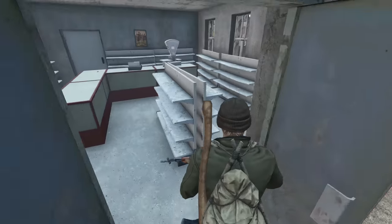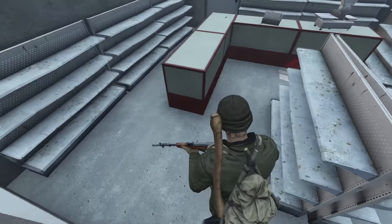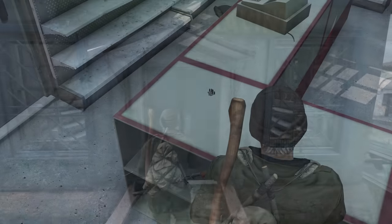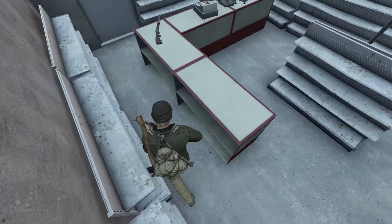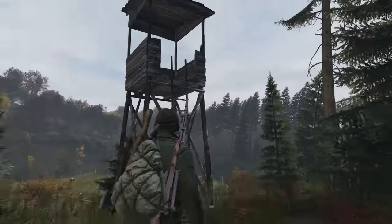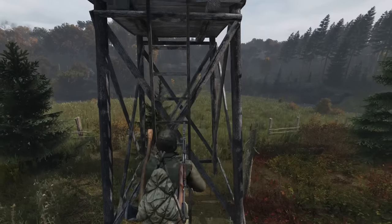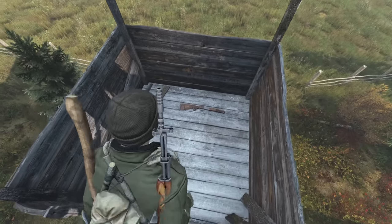Always check markets and look behind the counter — you may need to crouch to get the best look at it. It's very common that I find a scope, handgun, or sometimes even long rifles in these markets. Hunting stands are also a great way to get hunting gear that includes scopes and rifles, so they can often be worth the hassle of going up and down the ladders.